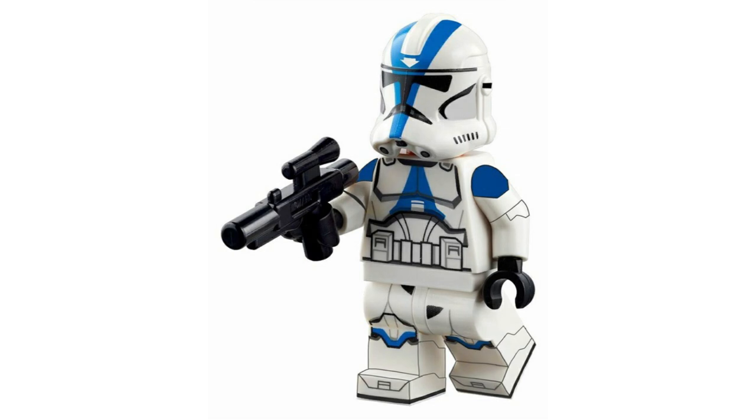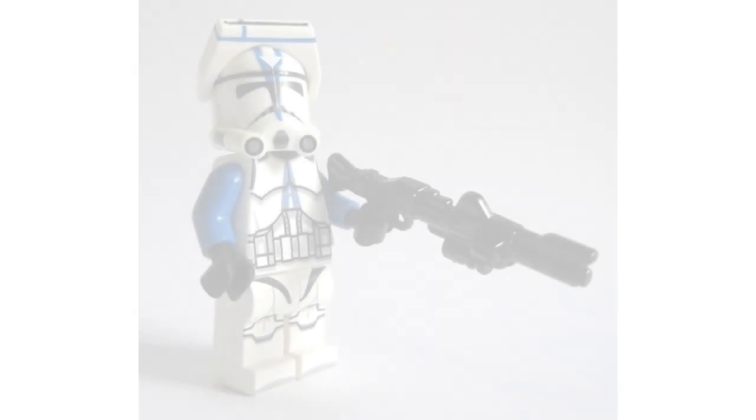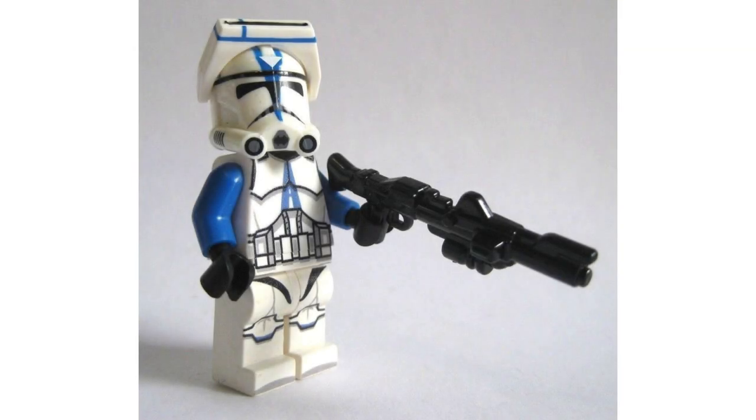Starting off with our first pick is Commander Apo. We see Apo in the Umbara arc and in Episode 3. He was a sergeant at the time in Umbara, and he would take over for Captain Rex. He would obviously have his little arrow on his helmet, and I would make his accessory a little data pad, since he always seemed to be following around Krell or whichever general around with them. I think that would be most fitting for the first pick.